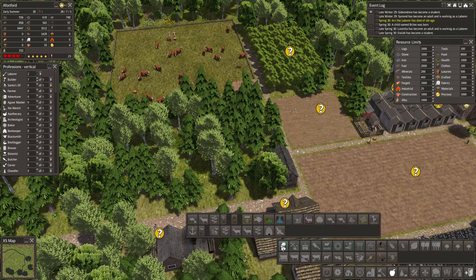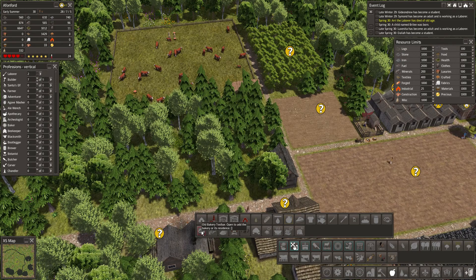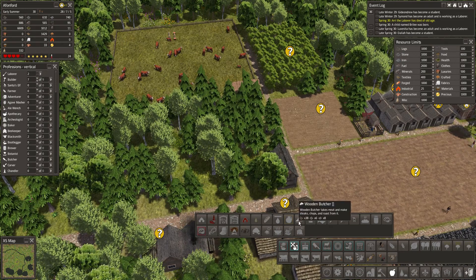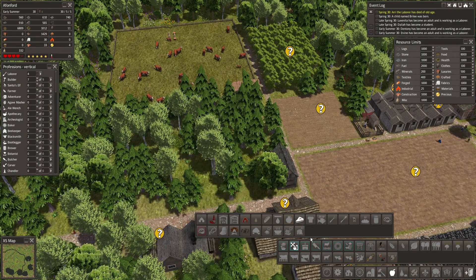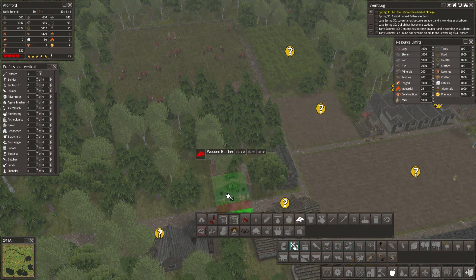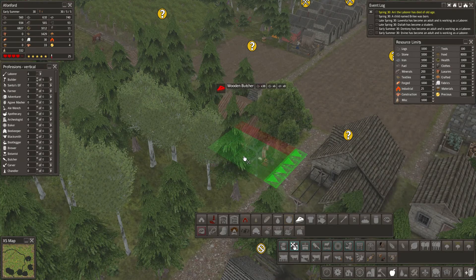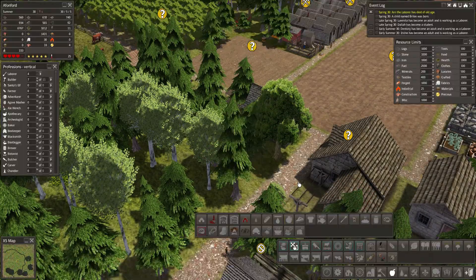Looking at food refining, there's a wooden butcher building that takes meat and makes steaks, chops, and roast. Let's throw a wooden butcher in right here as a temporary measure. Food levels are good — I think we might be able to avoid farming for a while.